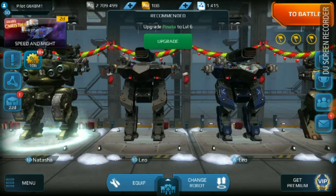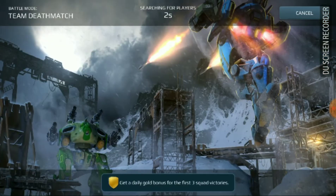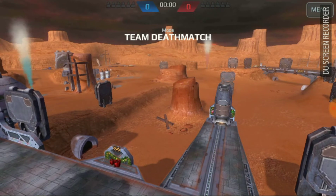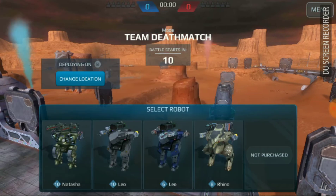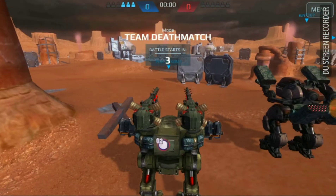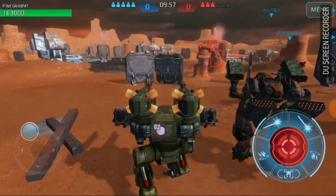Let's click on start battle. We'll play a team deathmatch because that's what I love — the random mode just gives you beacon rush and I don't like that because I have really slow robots meant to kill armies. Let's start at B position and I'll pick my Natasha, my favorite robot, because I've upgraded it to the max.